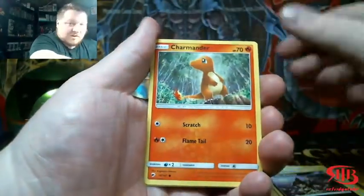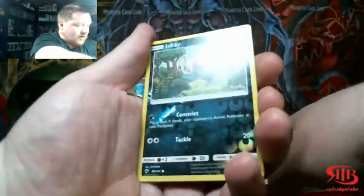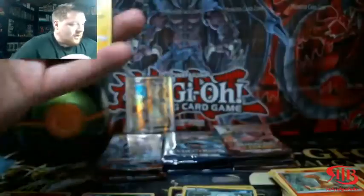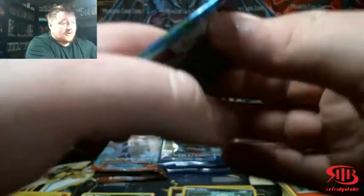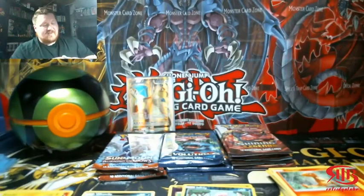We got Rattata, Charmander reverse holo in a pack, and a holographic Raichu. If we can pull a Charizard out of the Evolutions or Burning Shadows, that would be sick.